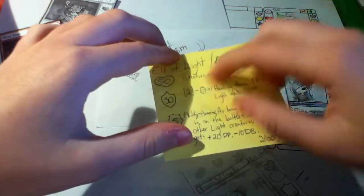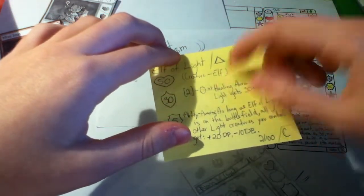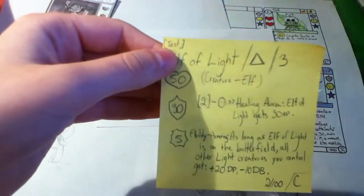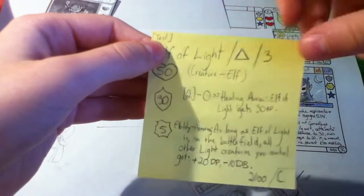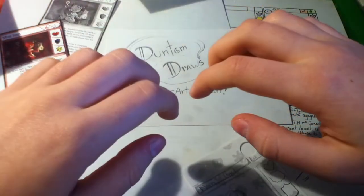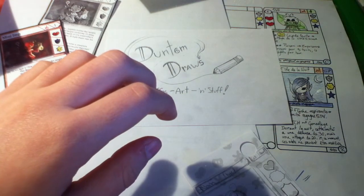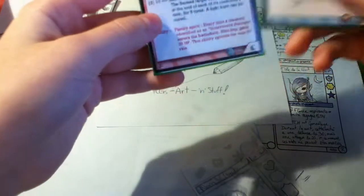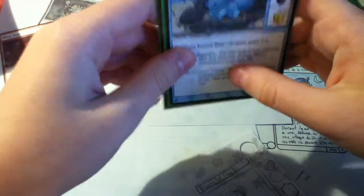When we play, if we see that one card is too overpowered or something doesn't work, we can just change it on the go because it's written with normal crayons. But yeah, that's how I will be playtesting those cards. So if I ever show new cards, they'll probably be in black and white. I'm sorry for that, but I cannot print them all for now — maybe I will find a way, but for now I cannot.